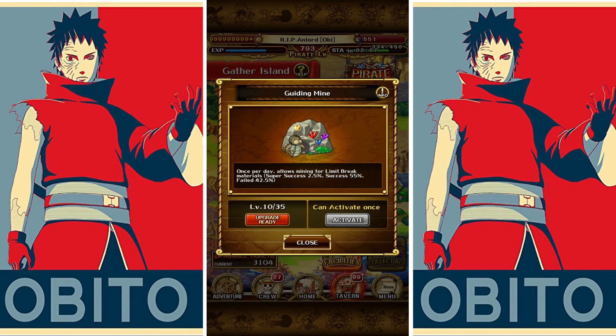The Guiding Mine will give you limit break materials and tablets — limit break materials and tablets are the most valuable resources in the game. I will probably max this out at some point, and the Guiding Mine is probably my next target for leveling.